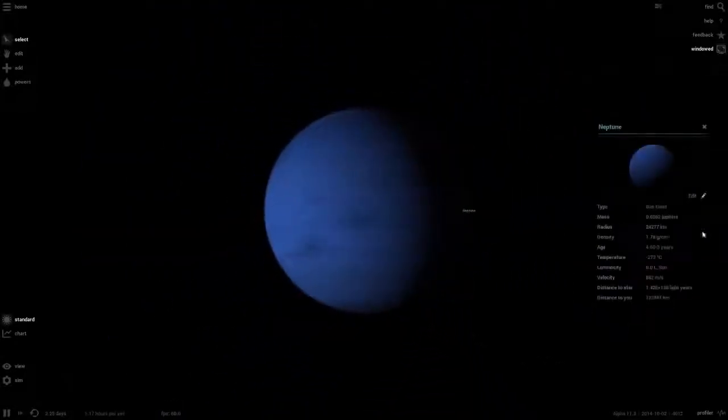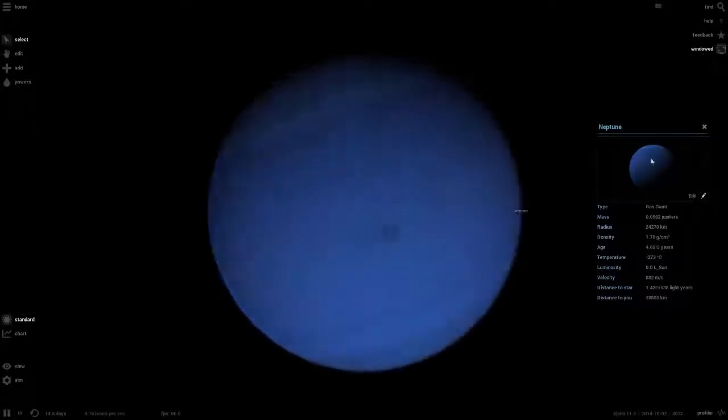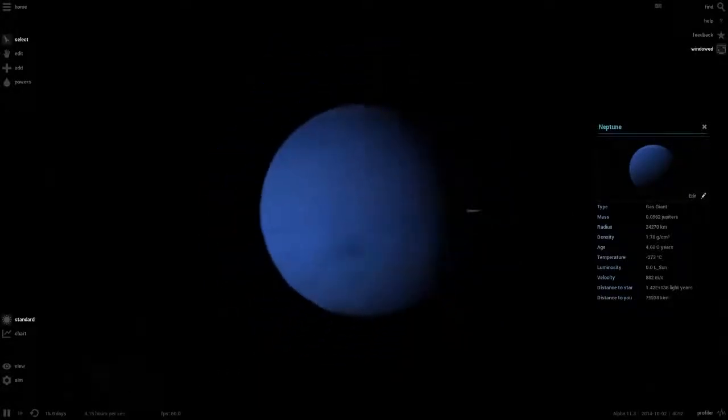Wait — did I just see a moon go by Neptune? Even though it doesn't even have any moons? Look there, if you look carefully there is a moon going past Neptune on the right. There's a little black dot — is that maybe one of the impact marks? But I think that looks like a shadow more than an impact mark. I'm sure that is a moon.